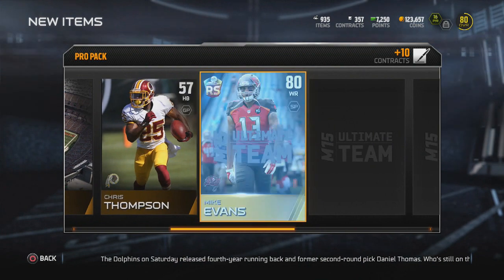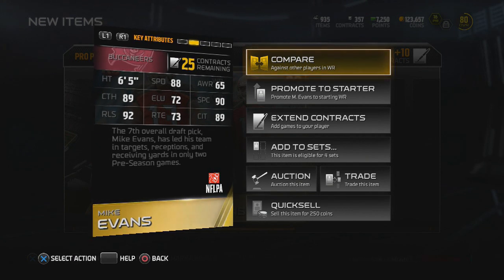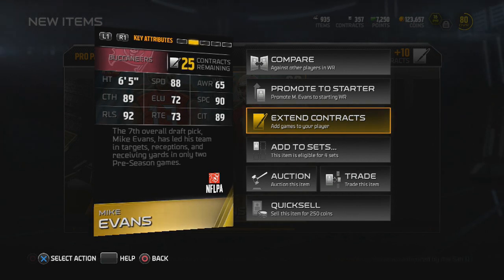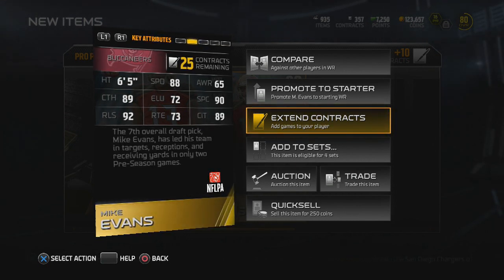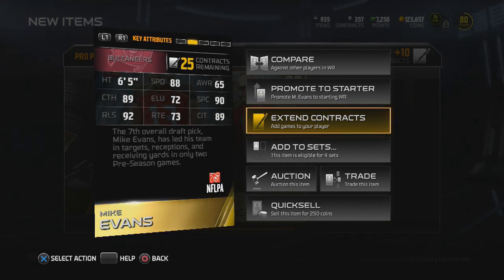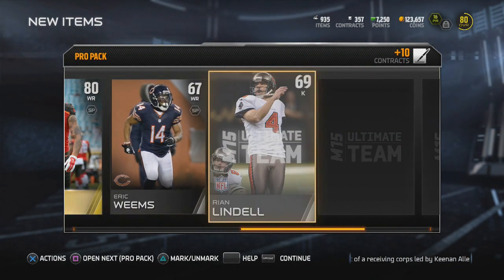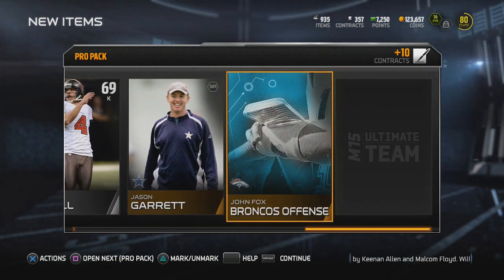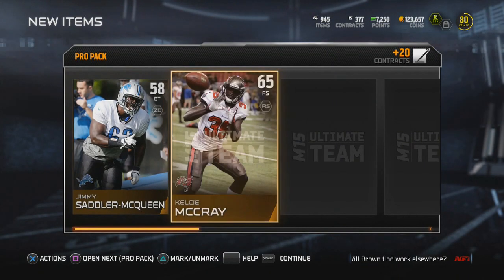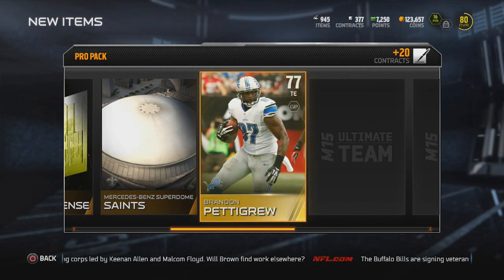The Saints don't even have a kicker right now — are you kidding me? Here we go — Mike Evans! Let's get it! 88 speed, 90 spectacular catch, 92 release. The Buccaneers receiving core is about to be real on my team. He's also a good run blocker at six foot five — perfect for my possession scheme. His route running leaves a lot to be desired, but I will complete the Rising Stars Mike Evans collection in an upcoming video.